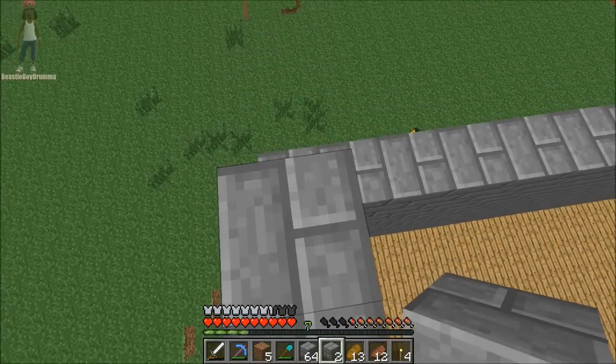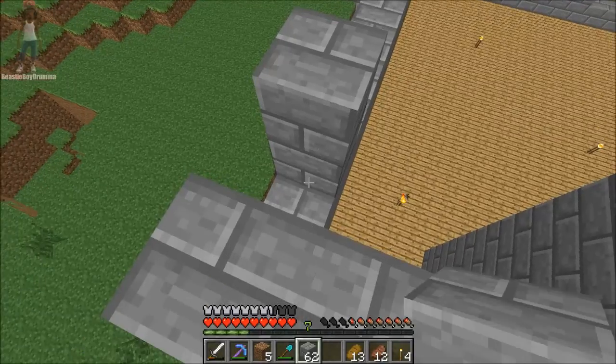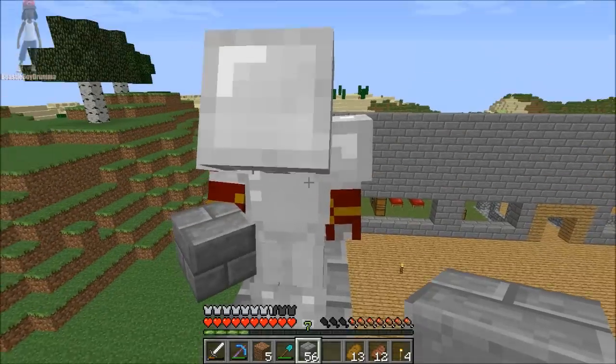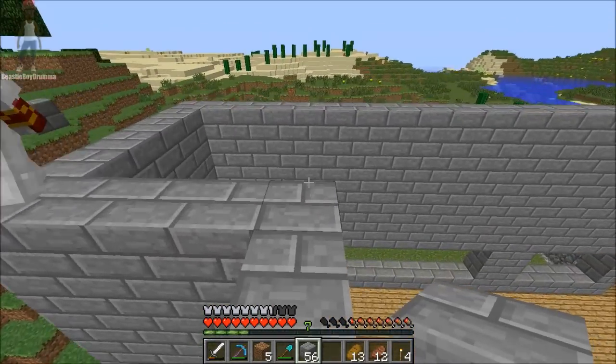If we put like maybe two more stories on this bad boy we'd be ready for business. Then we gotta do something extravagant with the roof, make it look like some kind of beastie roof. Cheese is like a Minecraft guru at placing blocks now — y'all hear how fast Cheese is placing those blocks? I'm not — it's not that hard.